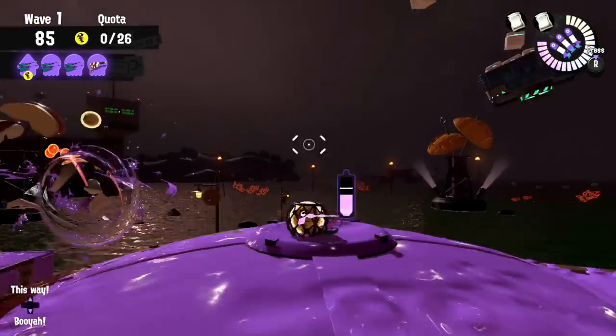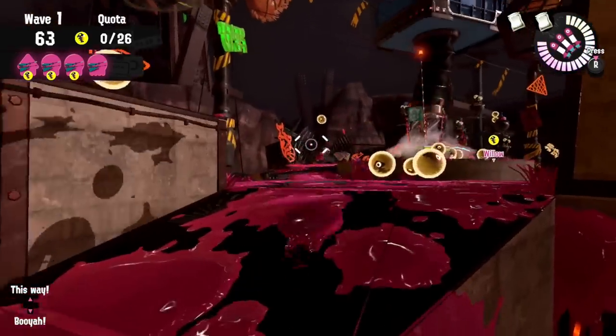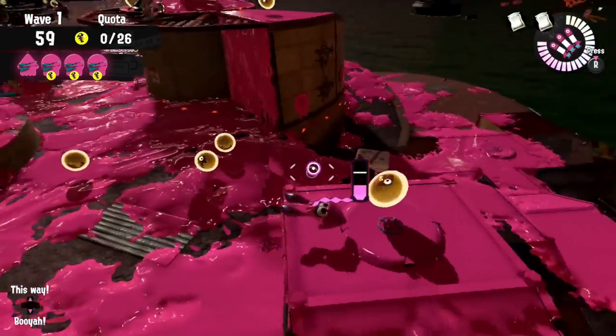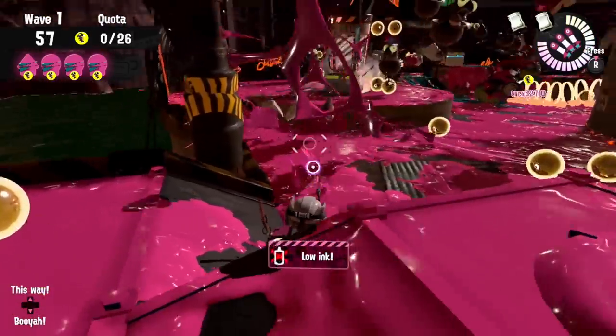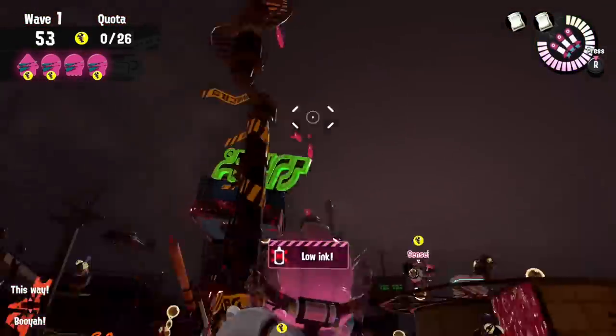There also comes a point — twice to be precise — during this wave when the mothership flies over the basket and tries to steal all your eggs away, and the team has to shoot the mothership away in order to rescue the basket and allow the team to deposit even more golden eggs. And that is pretty much the gist of the mothership wave.